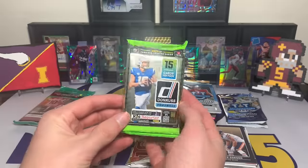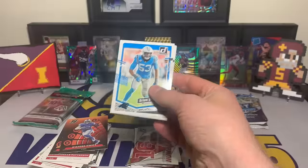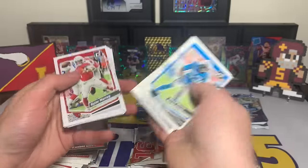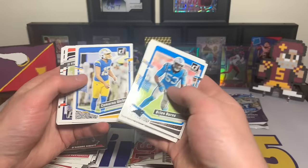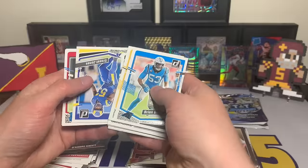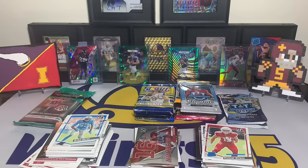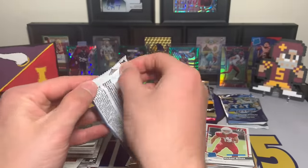Donruss — could there be a Downtown hiding in a random pack? Not very likely but I can dream. Brian Burns, Najee Harris, Sam Williams, Fletcher Cox, Spin Cycle Kyler Murray, Denzel Mims, David Montgomery, Malik Willis, Cameron Dicker the kicker, Patrick Surtain, Taysom Hill, Chase Claypool, Ernest Jones, Rated Rookies Michael Wilson and Michael Mayer, and a Kid Reporter. Not having the luck right now for these openings.